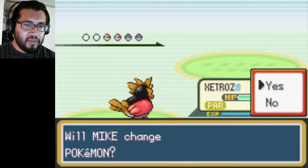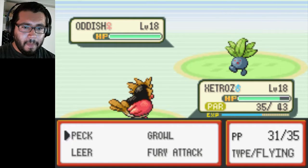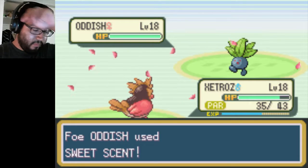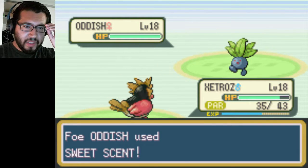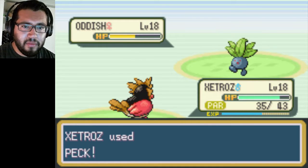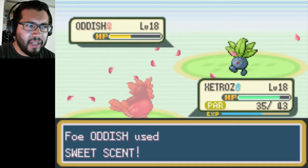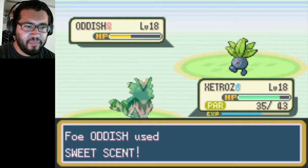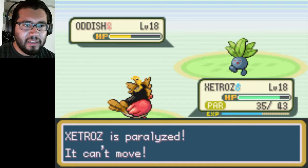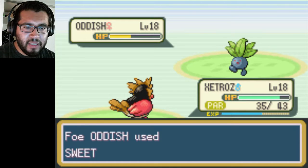Another Oddish. We'll use Peck because that's the only move I can use to get these guys' HP down faster. And it's really effective against the Grass type. He's got a bunch of PP — Power Points — for it. 30 out of 35 — got 30 left.